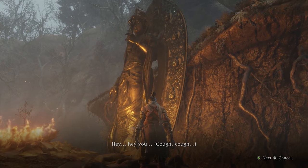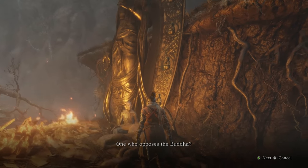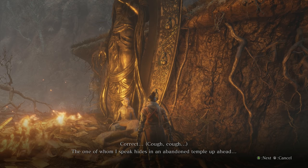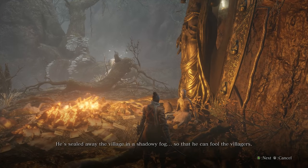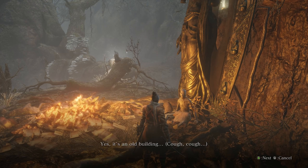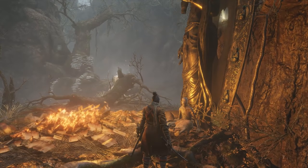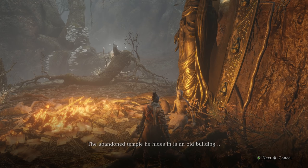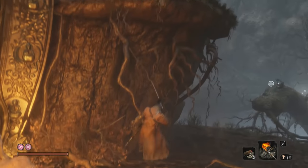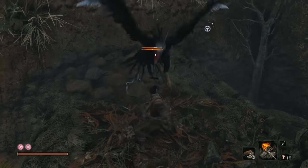If you know the path of Buddha, would you slay one who opposes it? One who opposes the Buddha? Correct. The one of whom I speak hides in an abandoned temple up ahead. He sealed away the village in a shadowy fog so that he can fool the villagers. An abandoned temple? Yes, it's an old building. The door may be closed, but there should be a hole in the second floor. Will you slay he who opposes Buddha? Okay, somewhere up ahead there is an abandoned temple, and there is one dude who really wants us to attack the certain someone holding themselves up in that temple.